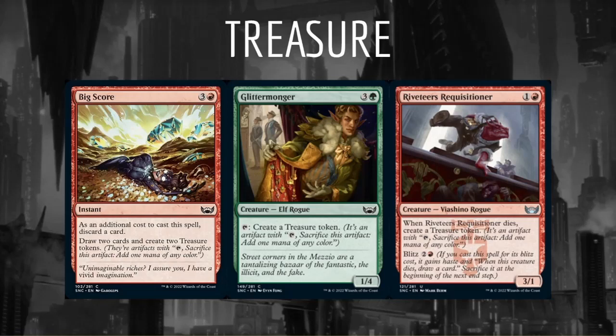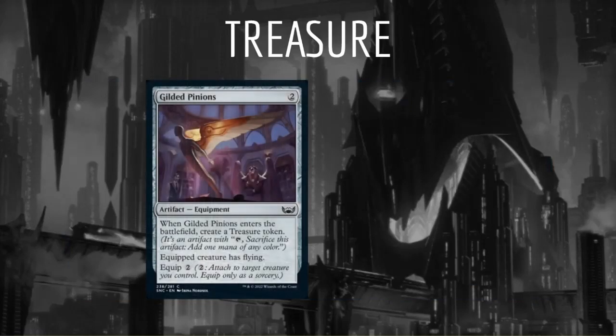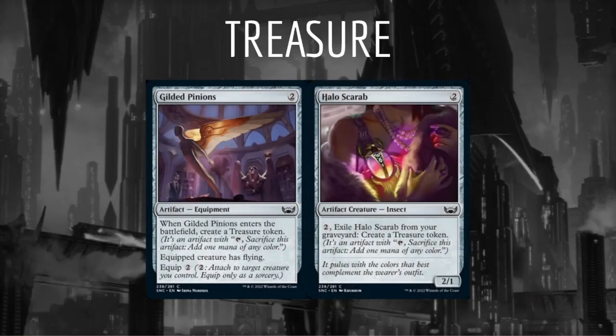Any card that makes treasure will be better than it looks. It's possible Red and Green will have a significant advantage over the other colors just by having access to better mana fixing via treasure. Gilded Pinions and Halo Scarab are clunky, but can help fix the non-red-green decks. Halo Scarab in particular synergizes with Connive and Casualty. I believe the cards that make treasure are some of the better commons and uncommons in the set, and I'll be taking them quite highly in the draft.